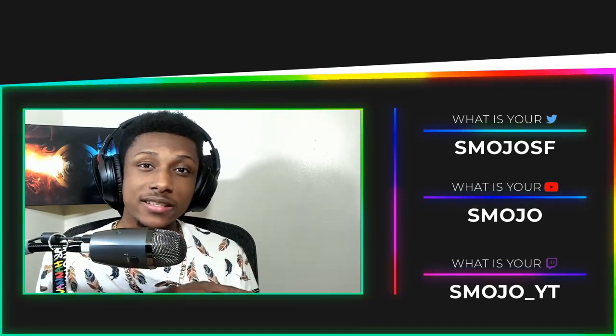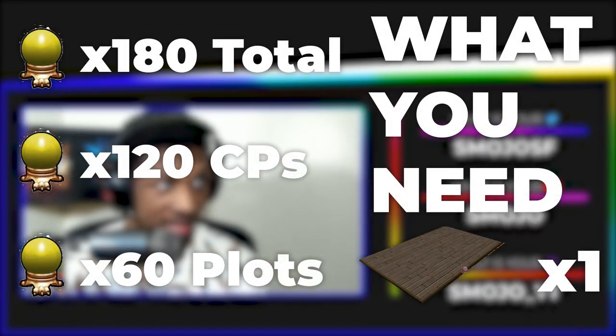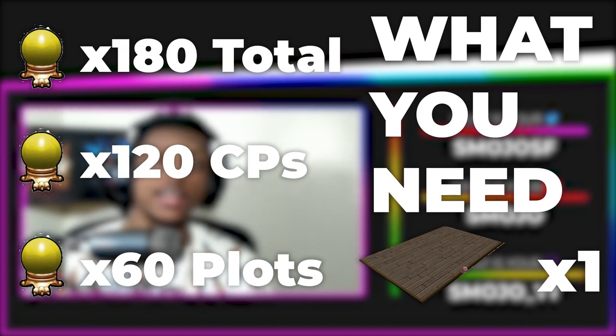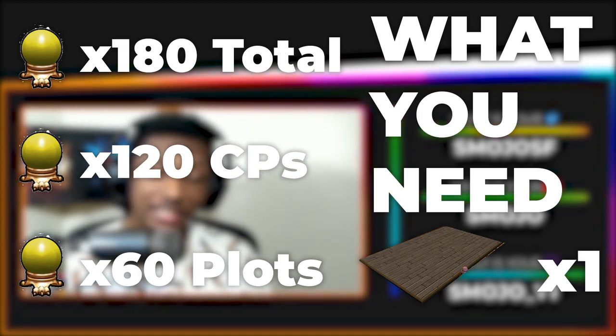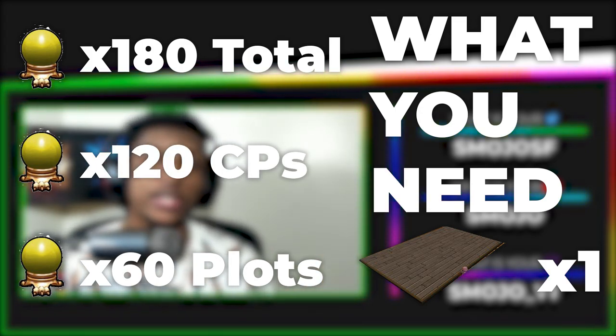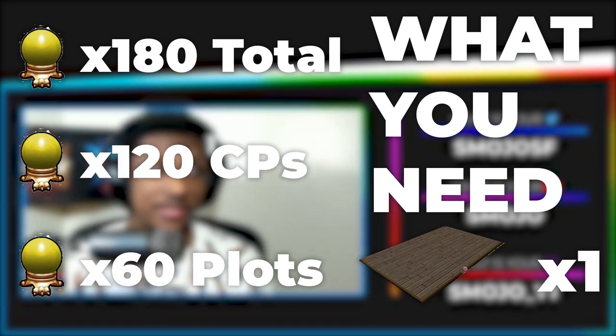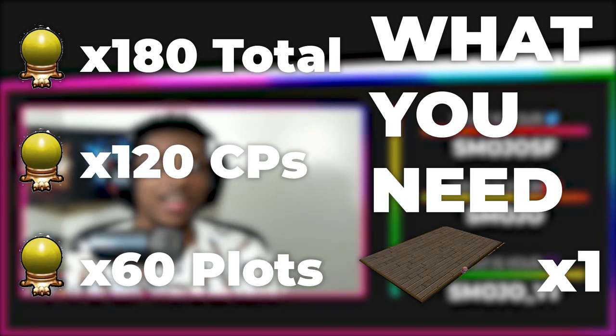Before we get started, there are a few things you're going to need. The first thing is at least 60 energy to place 60 large plots. If you want to go a little higher, add up to 120 energy, or 180 in total, because you're going to need to plant down 60 couch potatoes which cost two energy each.